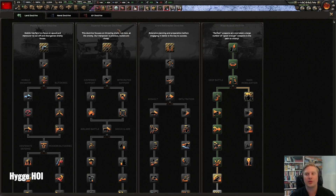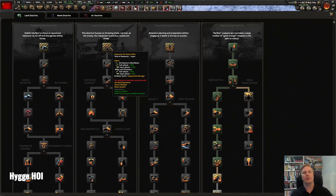Superior firepower is another doctrine I love. You need to go over the attacker's breakthrough or the defender's defense value to get four times the damage, so these margins are extremely important. Getting that extra soft attack and hard attack punch can make all the difference. Even a tank build can benefit from a superior firepower doctrine, but you need to try it out and see what works for your tank build.